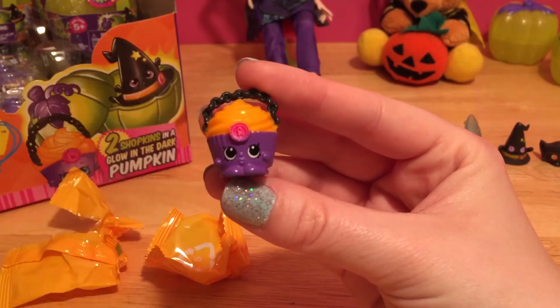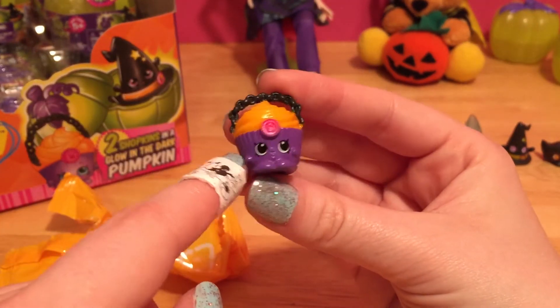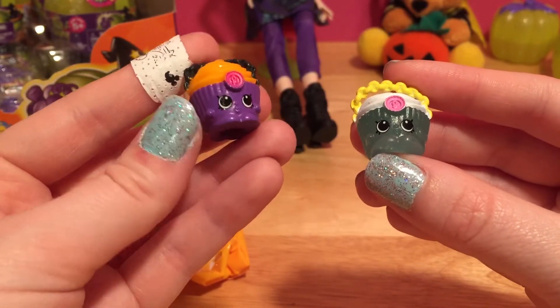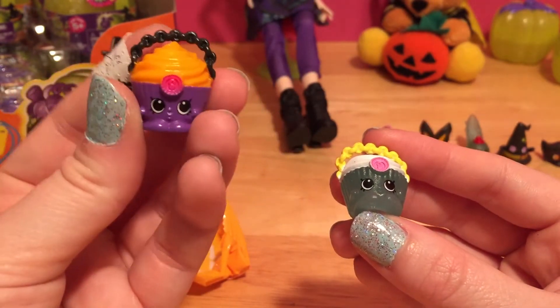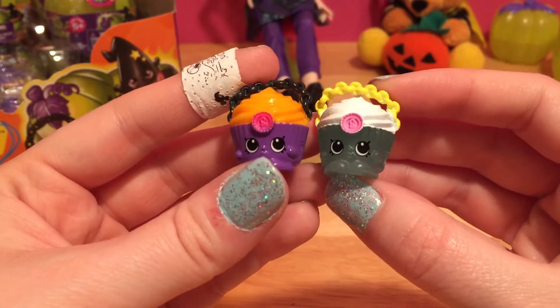Another Chloe Cupcake Bag, right after we opened the other one! How crazy. I think I like this one better because it has such bright Halloween colors - the purple cupcake liner, the orange frosting, and the black handle. This is the perfect bag to carry around at Halloween, but this one also glows, so they are both really cool.